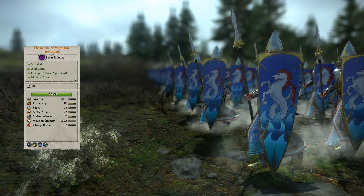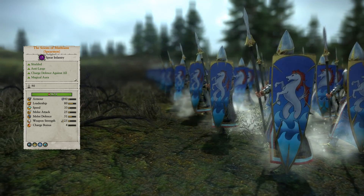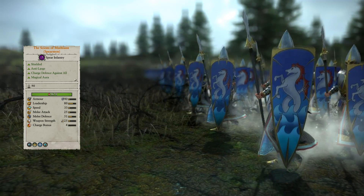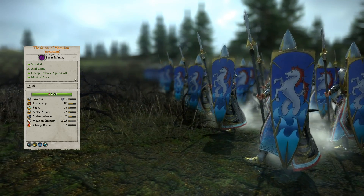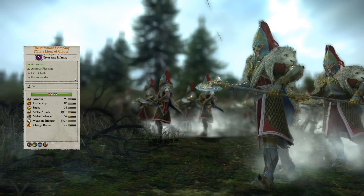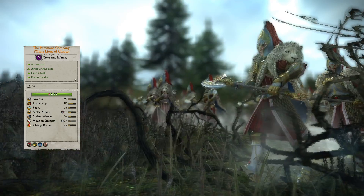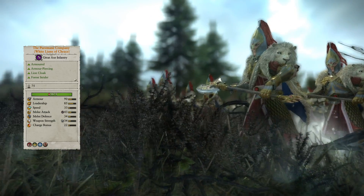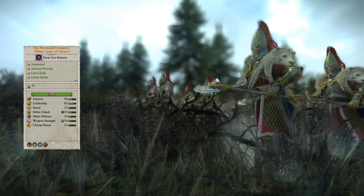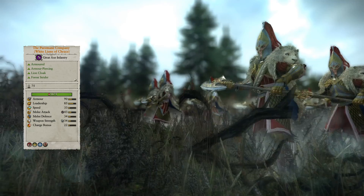The first Regiment of Renown are the Scions of Mathlan, a Spearman unit with better leadership and melee stats, along with Charge Defense Against All, and Aura of Protection, granting itself and allies within a 40 meter range a plus 12% ward save, as long as mana is over 50%. The pure main company are White Lions of Shrace with better leadership and melee stats, as well as armor sundering capabilities to drop armor by 30, and the Guardian trait to give Lords and Heroes within a 30 meter radius an 18% physical resistance. The armor sundering and Guardian trait can be extremely helpful, and the unit sits at 1100 points currently.